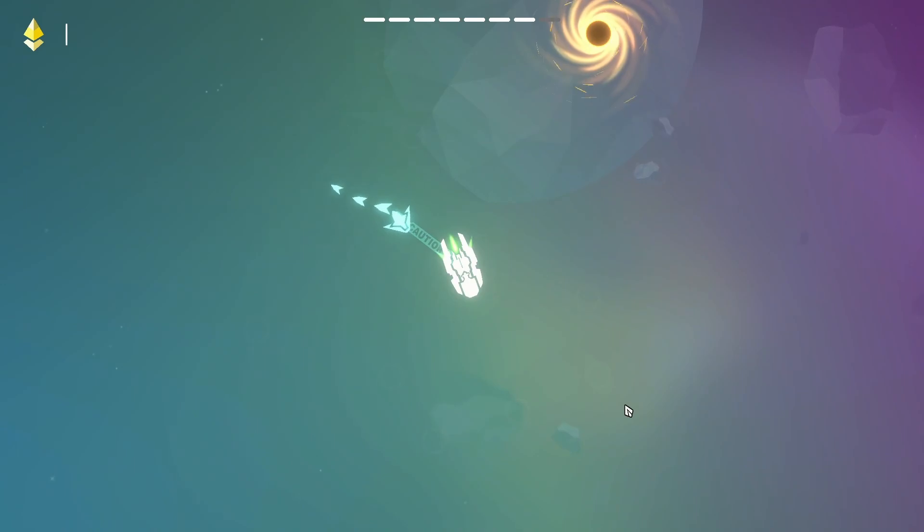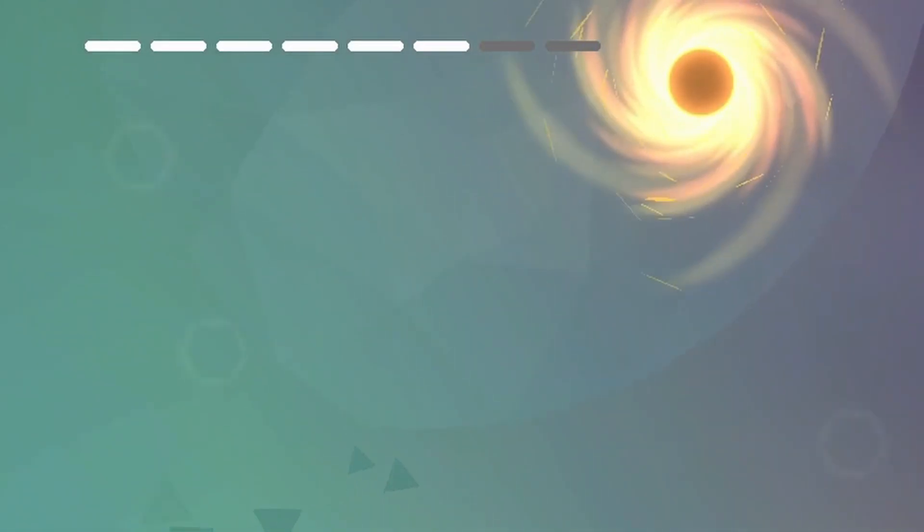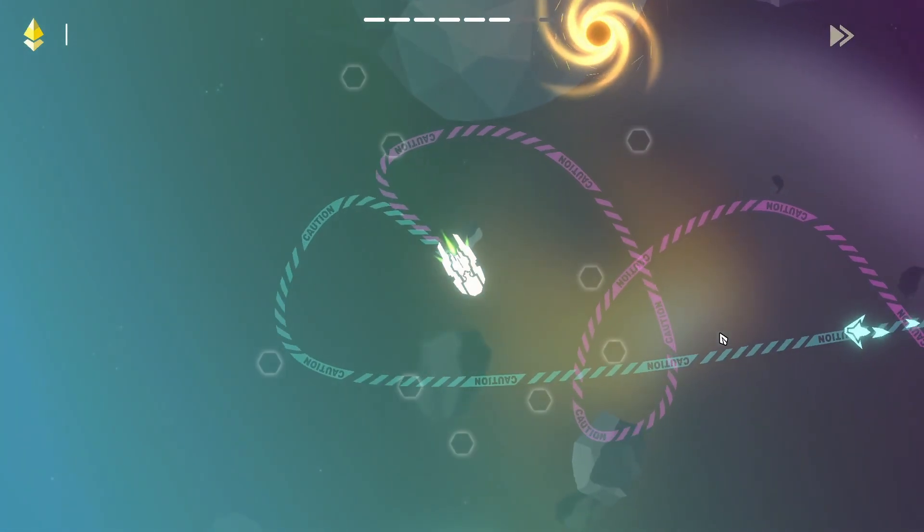All levels are fights against enemies, but some levels have catastrophes you need to play around, like these black holes. They can help you win a fight or lose a fight.